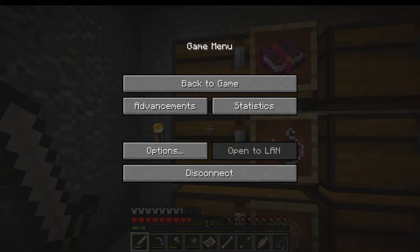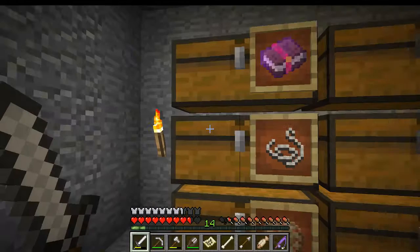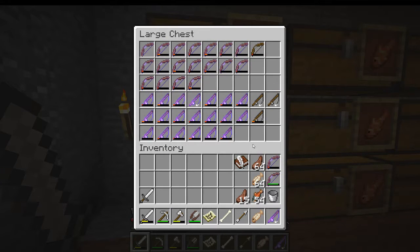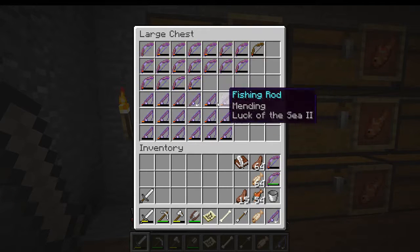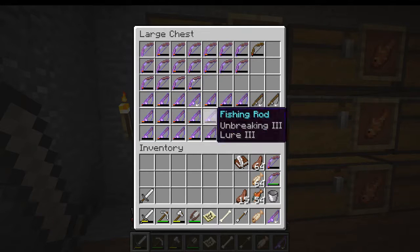I'm gonna turn down game volume in Minecraft — master volume 30 percent. And then we have good bows and rods, even unenchanted ones, just in case you don't get mending. Actually a lot of the fishing rods have mending on them, so pretty much all of this can be used to make good bows and fishing rods.